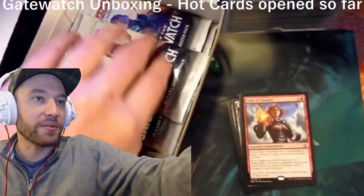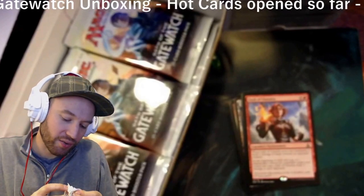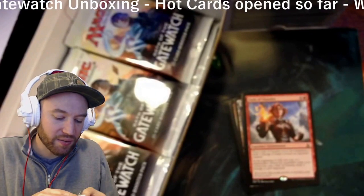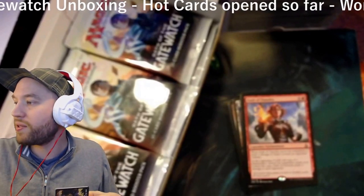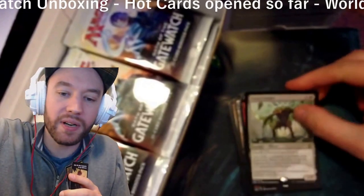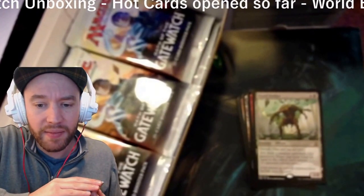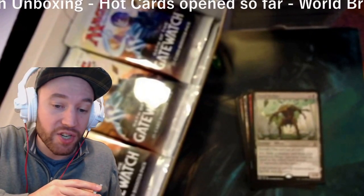Wait, there's no black oath? Oh, because there's no black planeswalker — oh wait, there's Ob Nixilis. I think I saw Mark Rosewater posting something about how Ob Nixilis was pissed because he doesn't have an oath. It was going to be the Oath of Liliana, yeah. Anyway, next rare: Dread Defiler — black and six colorless, Eldrazi creature, devoid, 6/8. Pay three generic and a waste: exile a creature card from your graveyard; target opponent loses life equal to the exiled card's power. You don't have to tap it to do that — that's pretty ridiculous in limited.